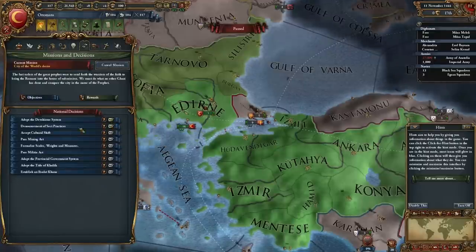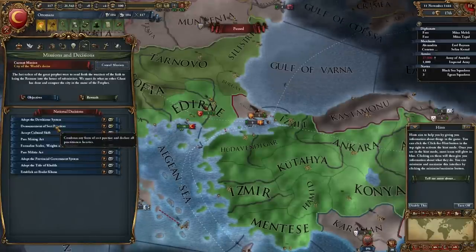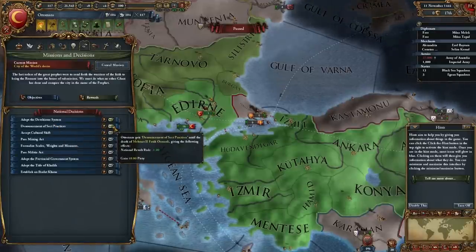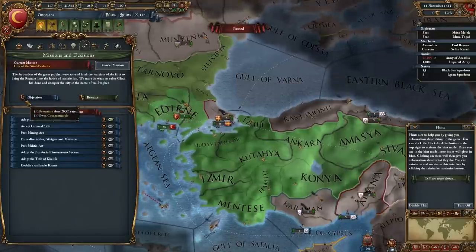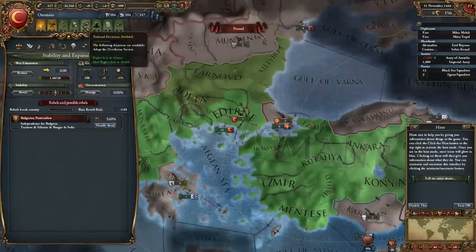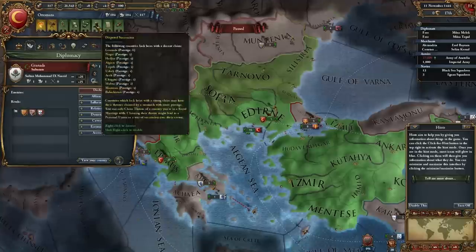We could also do a denouncement of sect practices, which condemns any forms of sect practices and declares all practitioners heretics — that'll help us. Stability and Expansion is something new. Let's finish looking at our various tabs up here — 'Dispute a Succession' in some nearby areas, which gives us a chance to potentially ruffle some feathers and take the area for ourselves. I also have claims of provinces I do not own, and I can hire a free military leader.